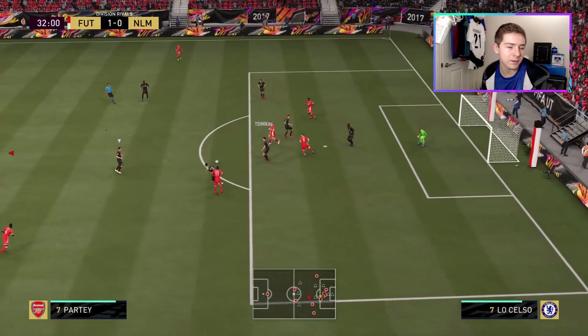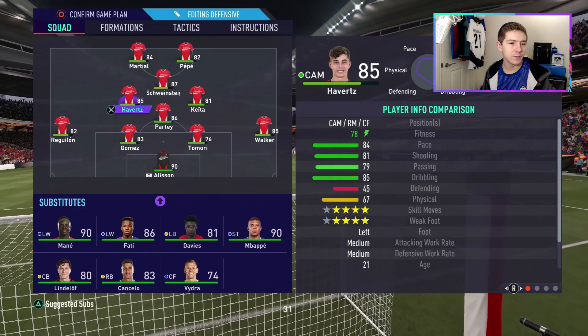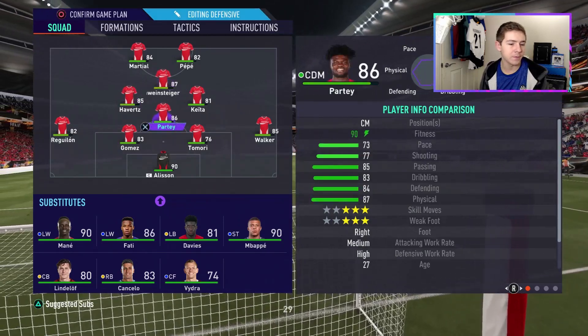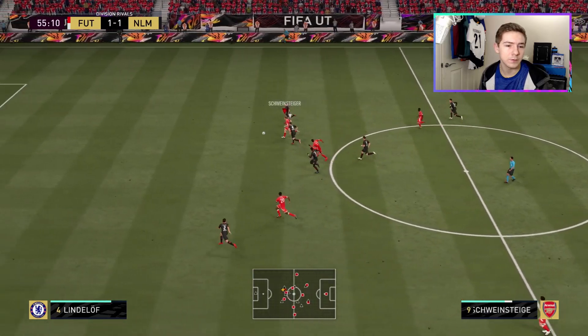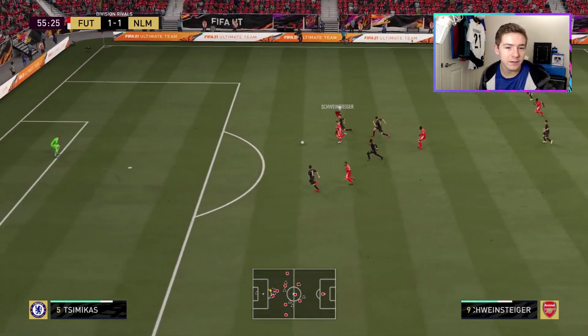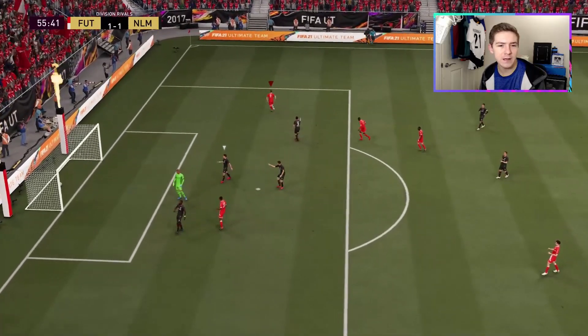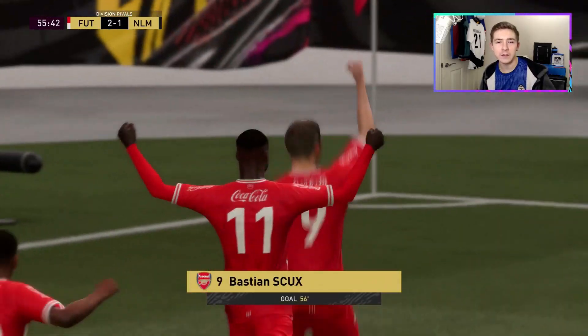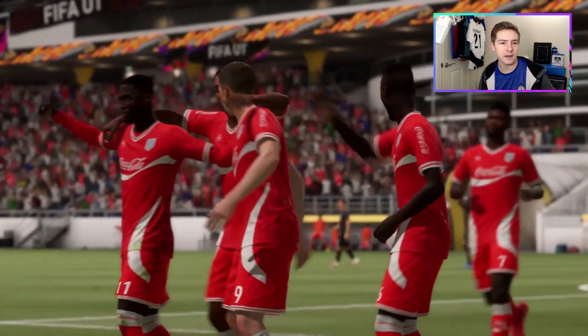I'm going to make a change for the second half because I want to try Schweinsteiger out in a more advanced role, putting him at CAM for the second 45. Pepper puts it through and Schweinsteiger gets there with a bit of pace about him — takes the shot and it fires into the back of the net! I had to take the shot there because the defense was catching up. Great strike into the back of the net.